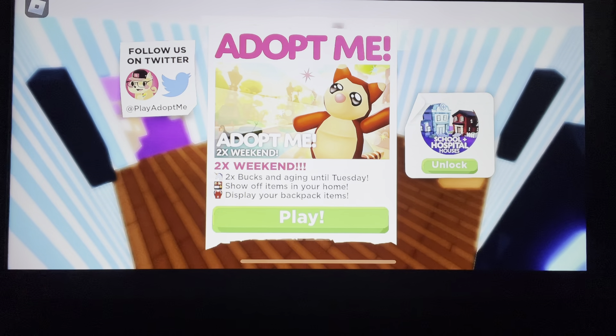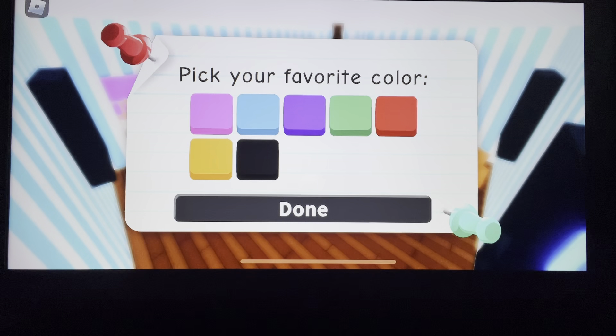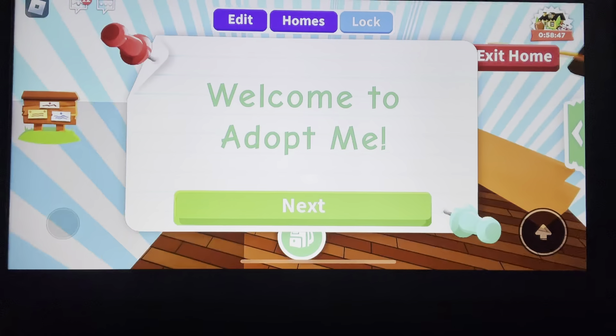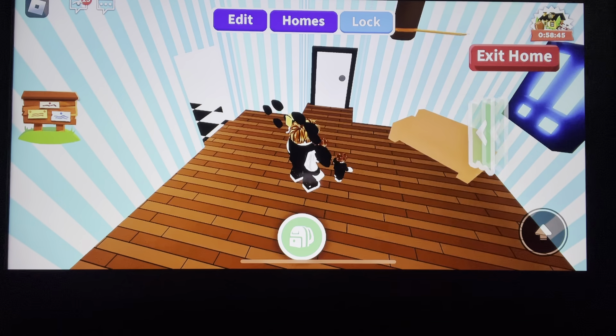Hi guys, so today I'm going to be playing Adopt Me. It's a very nice game. So first it says pick your favorite color. My favorite color is green, so here I'm going to start as green. Then welcome to Adopt Me.